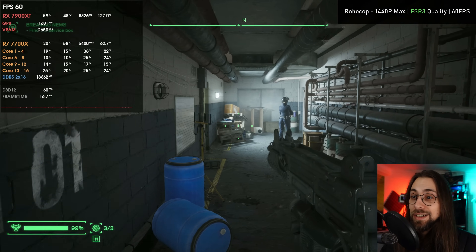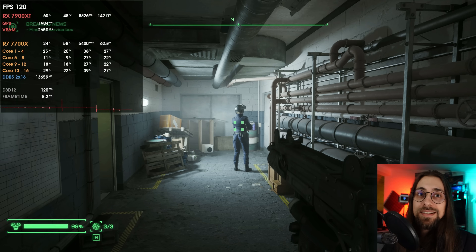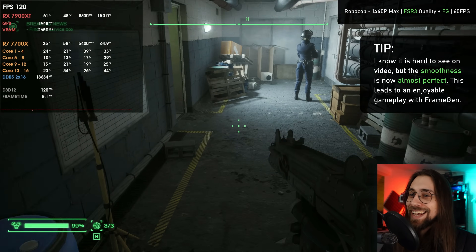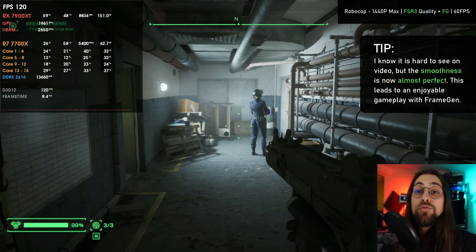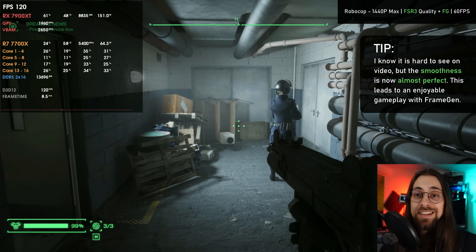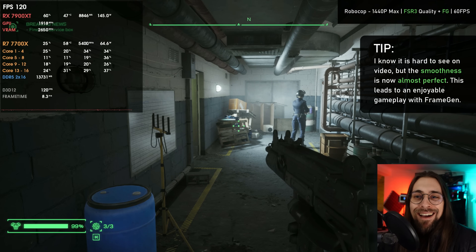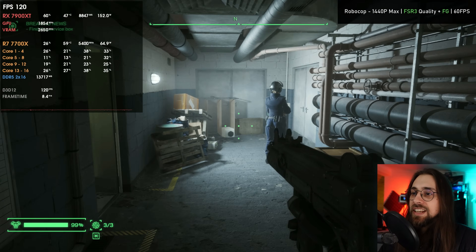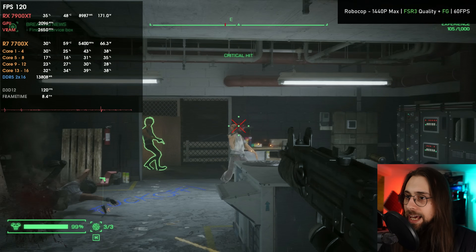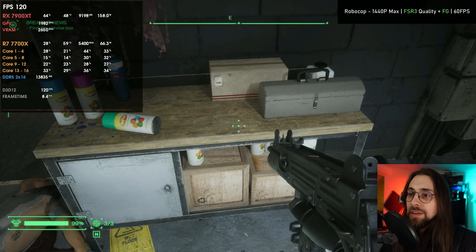As soon as we enable frame generation, it will basically double the frame rates — we went from 60 to 120 fps. It is just silky smooth and we have way less latency than when using VSync. So for RoboCop Rogue City, the best thing to do is limit fps to 60 and then use frame generation to double the frames. It just feels hundreds of times better than when using 60 fps only — even in movement, the frame generation just works very well. AMD's frame generation is actually very very good.